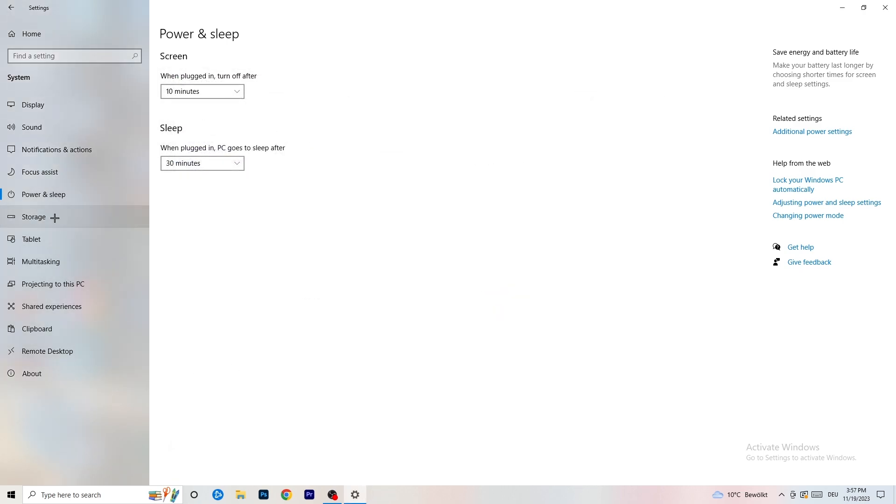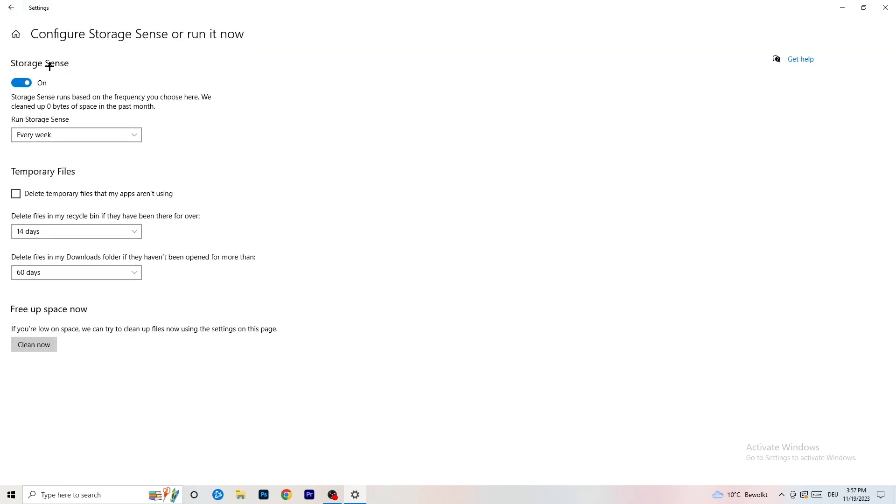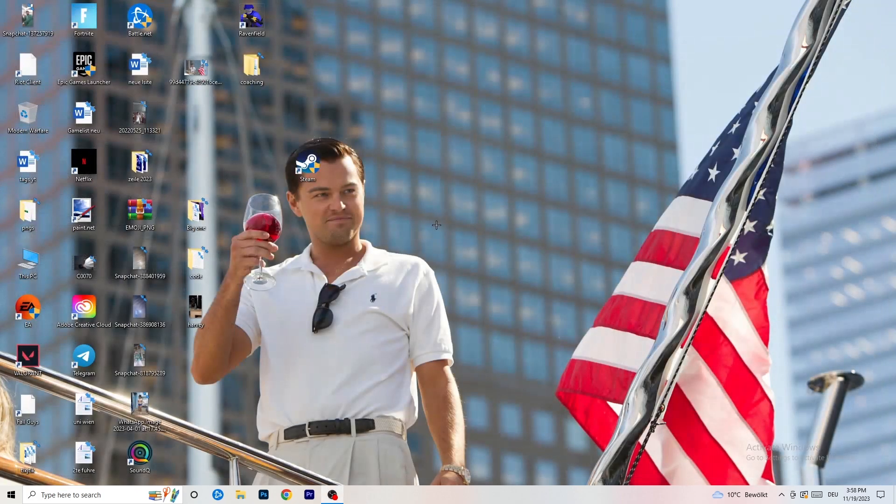Go to Storage and click 'Configure Storage Sense' then run it now. Copy these settings: run it every week, and set the cleanup intervals to 40 days and 60 days. This will delete temporary files on your PC, freeing up storage and improving general performance. Once finished, restart your PC after all these changes, then try launching your game through the launcher or shortcut. I hope this video helped — if so, leave a like, comment, or subscribe to my channel.